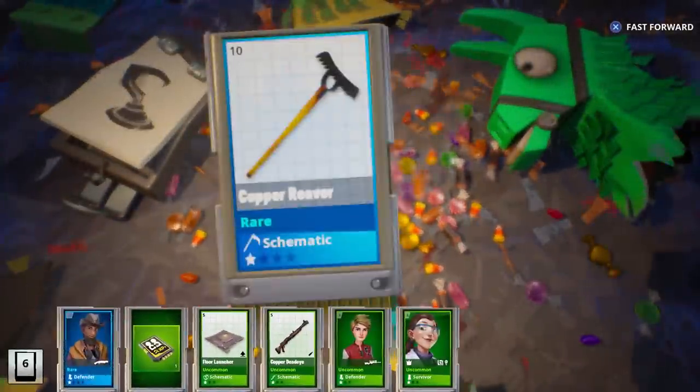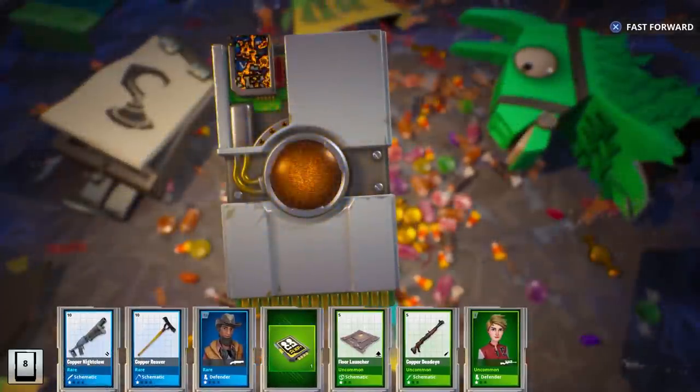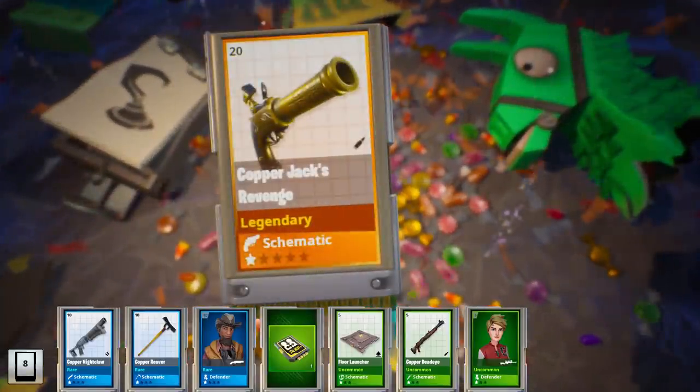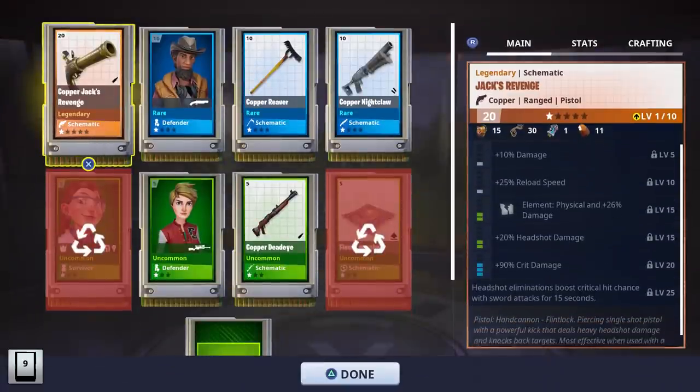With the lunar llamas you were able to get Bladestorm Enforcer as well as Field Agent Rio. So I also want to see if we can get some other mythics from these pirate llamas. Let's go ahead and choose Jack's Revenge - I already own both of them so it doesn't really matter, but here are the perks that came with it.